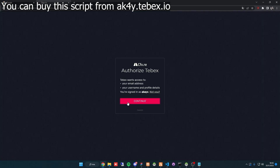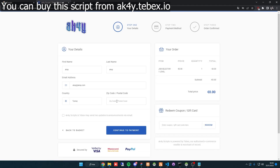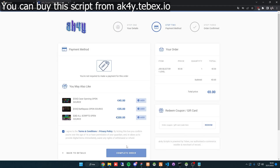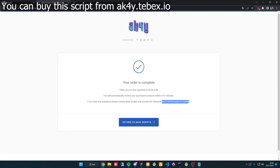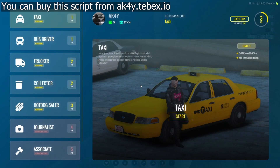For example, I added a product to a Tebex store, but you will add your own product and you will earn direct profit. After the purchase, copy the transaction number and paste it into the redeem code field. As you can see, I gained one extra level and now I can choose an extra job. Thank you for watching.